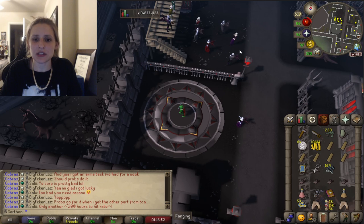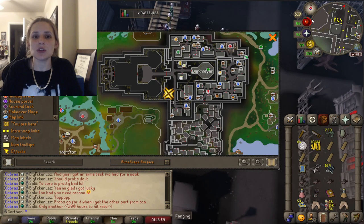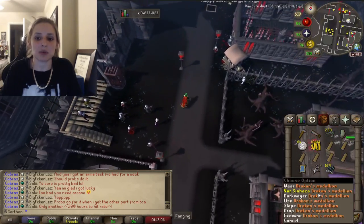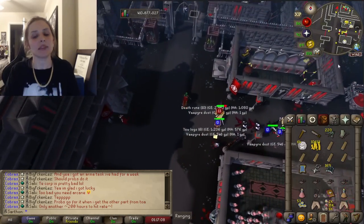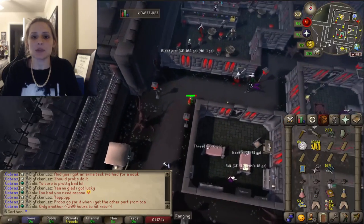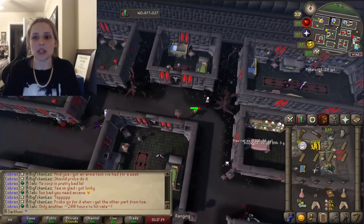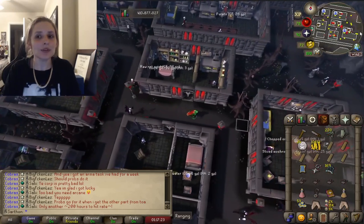Once you're at this location, you're going to follow the path of my character to this minigame location. When you do the quest Sins of the Father to have access to Darkmire, the prerequisite requires you to have this medallion, so you will have it. That teleport is added on after you complete the Sins of the Father quest.